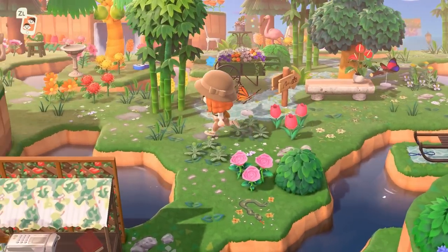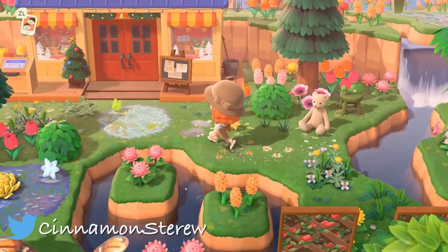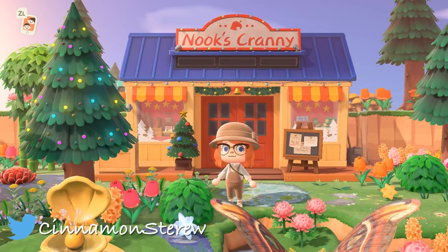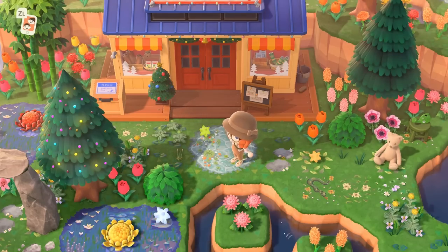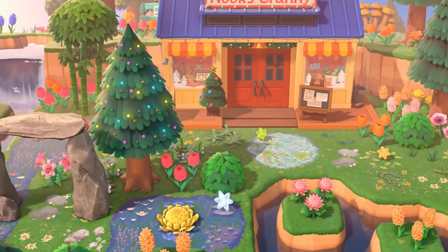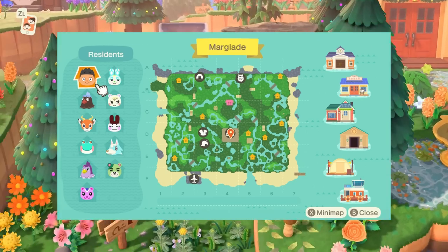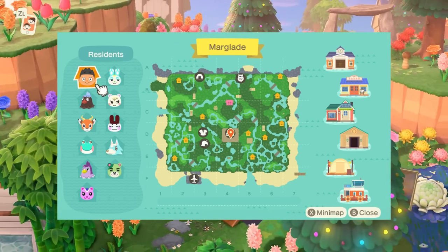Our first dream address is Marglade by my friend Steven on Twitter. I'll share their handle and link them in the description. I think this Nook's Cranny is incredible. This island is just so unique. Steven was inspired by swamp core to make their own sort of swampy island. The dream address is not publicly available yet, but here is the map. The terraforming speaks for itself — it is absolutely stunning.